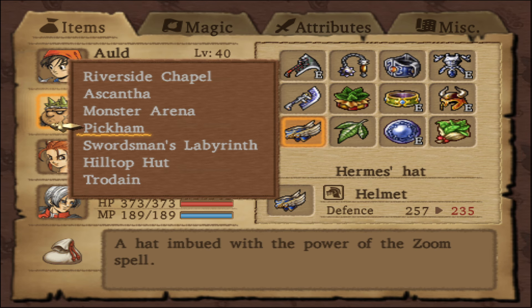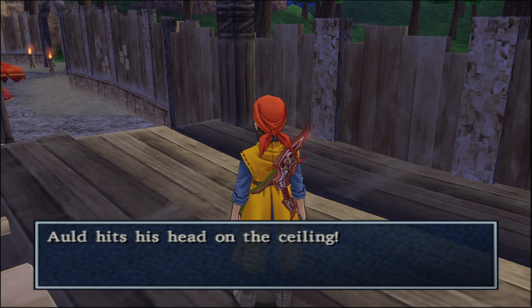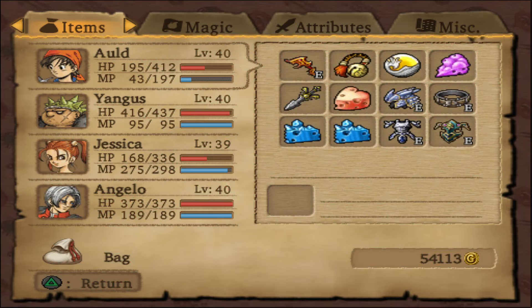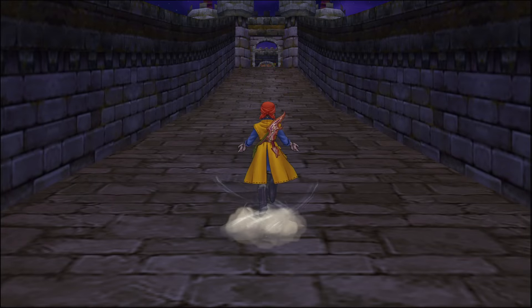Alright, next up. Let's go to Trodain. I forgot — Bald hits his head on the ceiling! I cannot believe that they took that out of Dragon Quest XI. I was so disappointed when they did that. I could not remember if that was in this game or not. Oh, I'm so glad that we got that to happen.